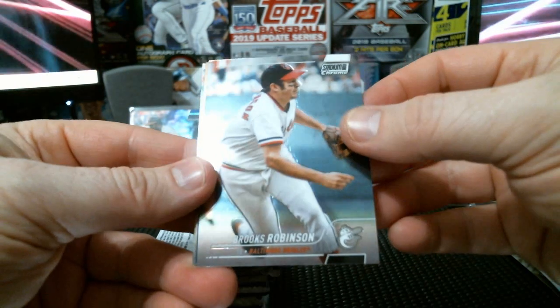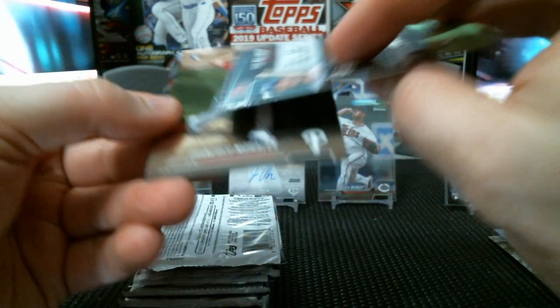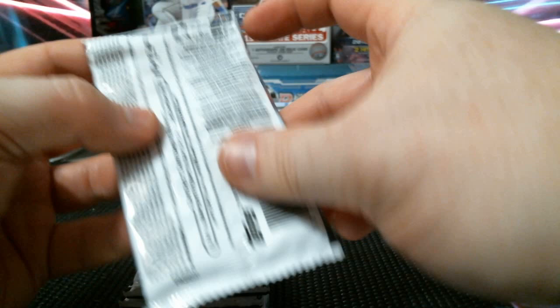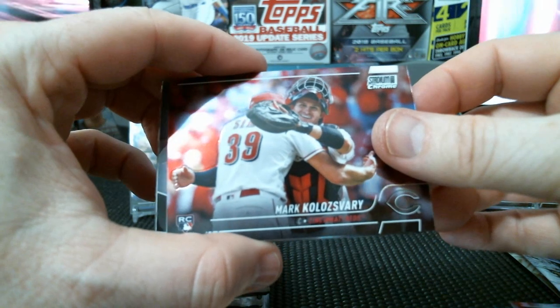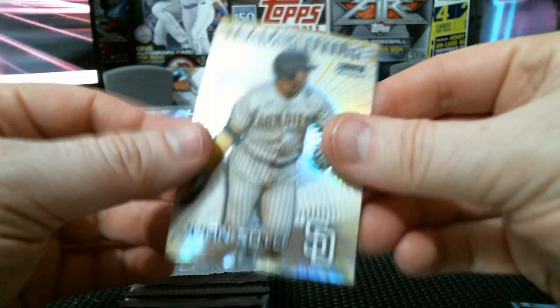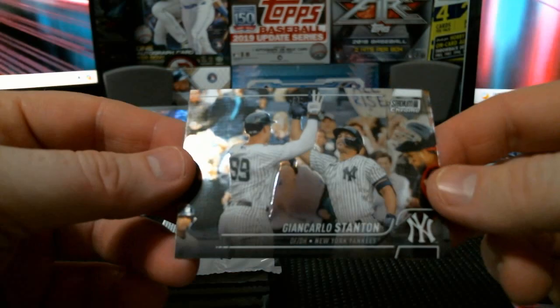We got Brooks Robinson, Brandon Nimmo, Cody Bellinger — that is a refractor. Francisco Morales rookie. Got Goldie! There we go, take that for my PC. And a Team of the Future Juan Soto, followed up by a Hunter Greene rookie and a Giancarlo Stanton with Aaron Judge.